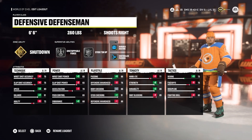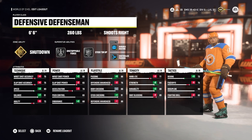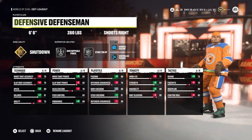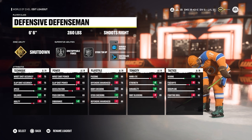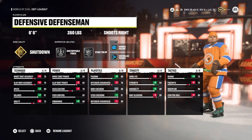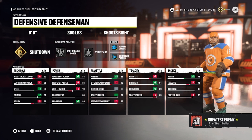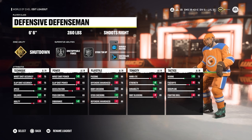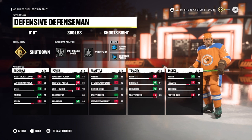The second defenseman build is a 6'6, 260lb defensive defenseman with Shutdown, Unstoppable Force, and Stick Em Up. Despite this build looking awful on paper, this is one of the most fun defensive builds I've used so far this year. This build allows you to hit like a truck and bully people off the puck, while also being able to shut it down on defense. You also aren't a total slouch on offense either, as for a defenseman your offensive attributes are pretty respectable with 80 speed and 88 passing. I will say this is a pure sixes build, however, and I cannot recommend you using this in threes whatsoever, as you will get absolutely burned frequently. But with less space on the ice, this build is an absolute menace to play against.